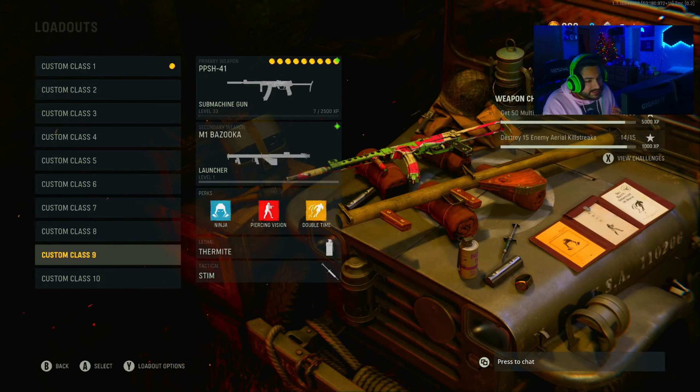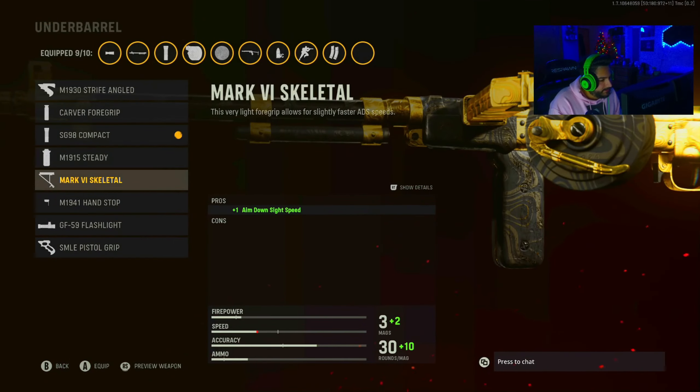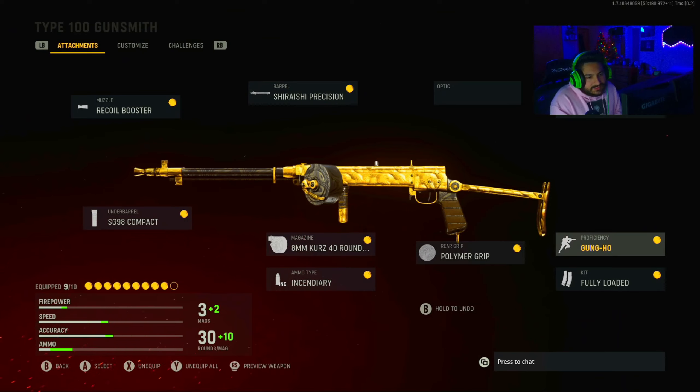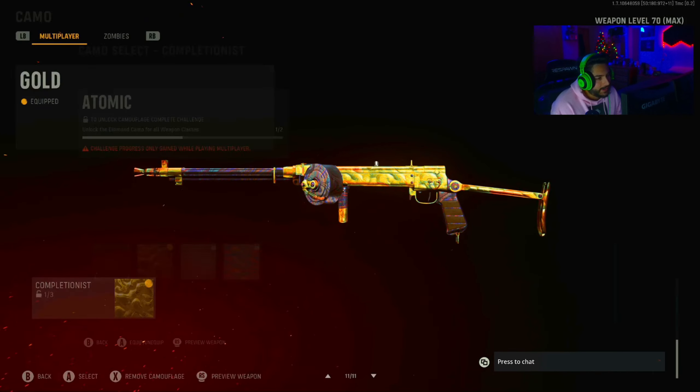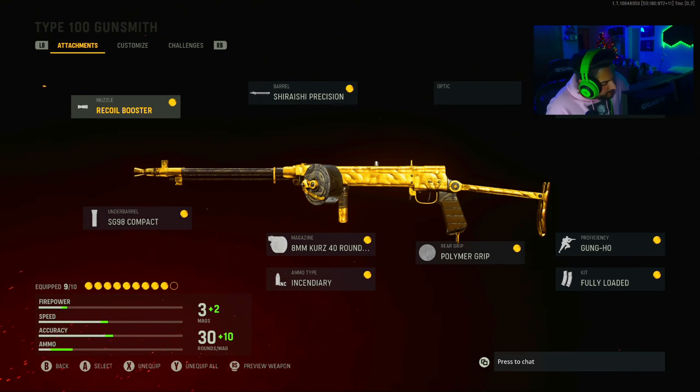I think I played one Shipment that was Team Deathmatch and that was the only different one. Anyway, I'd probably run something like this: Recall Booster, Precision Barrel, Folding Stock, Gung-Ho, Fully Loaded, Polymer Grip, 40-round mag, Incendiary, and SG 98 Compact. That's what I'd probably run for an all-around build, but you could switch it up to make speed or accuracy better.